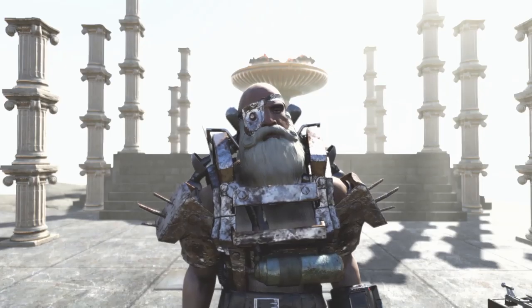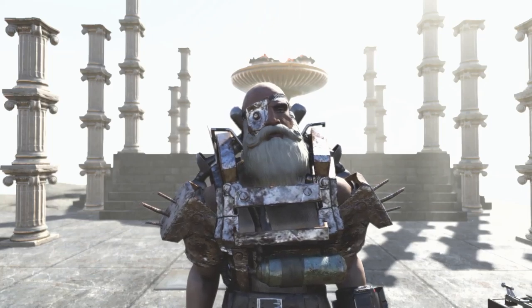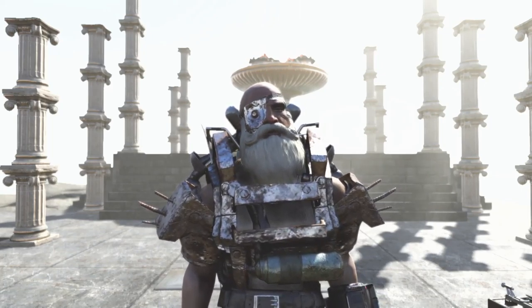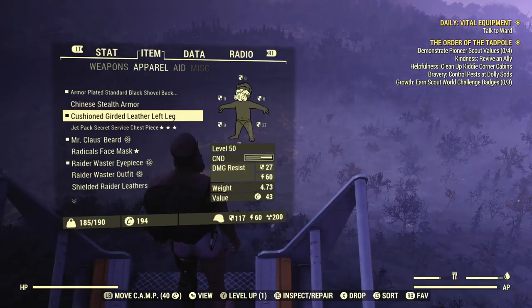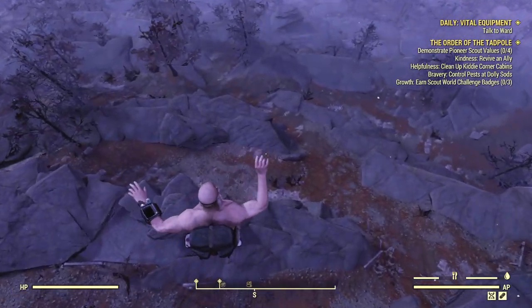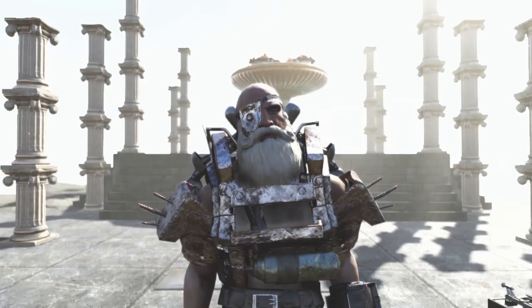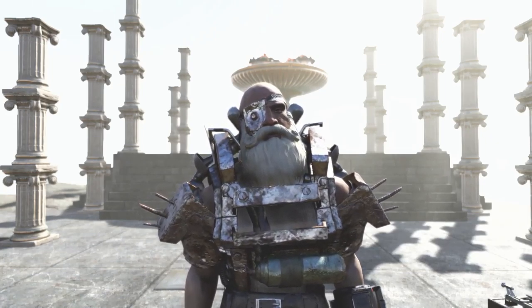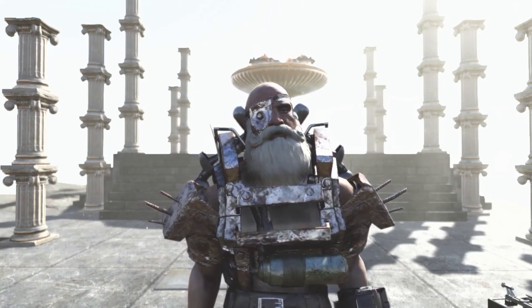With the Chinese stealth suit taken off, we are only going to equip a leg with the cushioned modification. This will be our only fall reduction statistic. I'll take another Radex to remove the bird bones effect and remove goat legs. The cushioned effect is on the left leg and it does reduce fall damage according to the tooltip. And it does basically nothing. Not such a great help - and I'm pretty sure cushioned doesn't stack anyway.